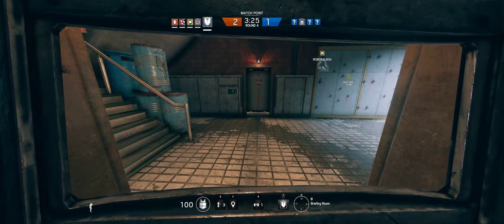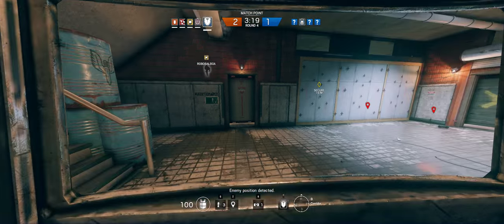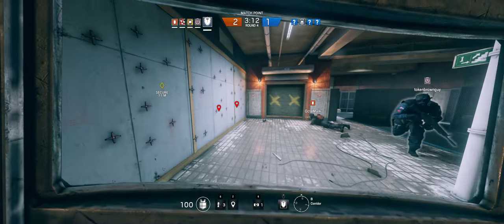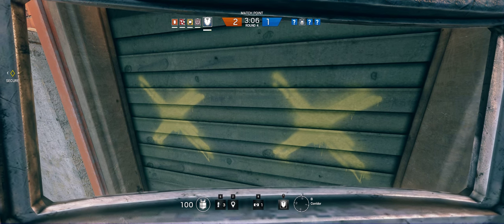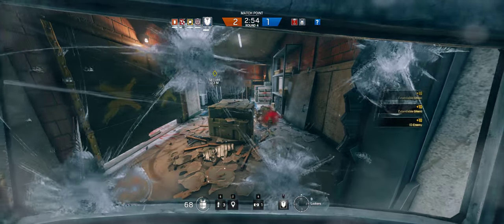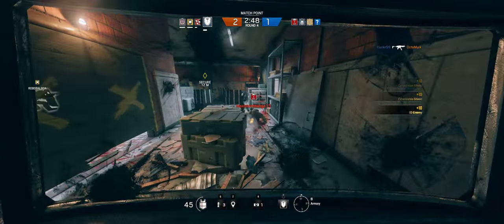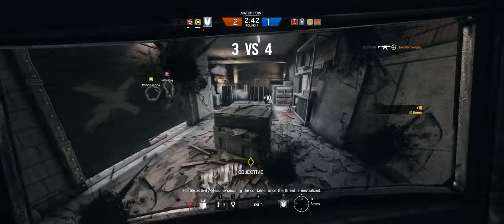Breaching — let's proceed slowly. They're all inside the actual objective. Big grenades. Does anyone have a charge to breach this castle wall, or thermite? Yeah, thermite. Looks like they got Jägers, so he can't throw them to the other guy. Breaching southwest door — whoa, I'm seeing him, I'm shooting. Dude, you were in my way. Sorry. There's a guy — stop securing the container. Wait — resume securing the container once the threat is neutralized.